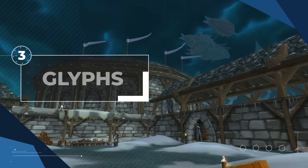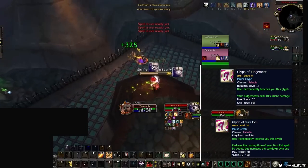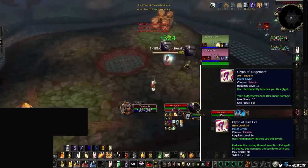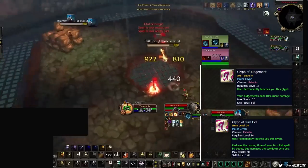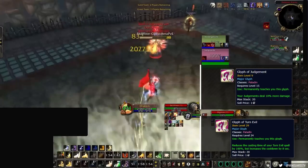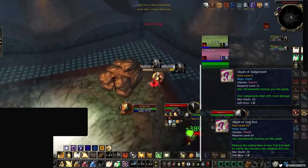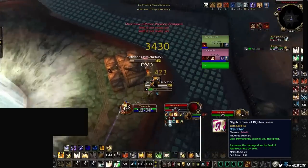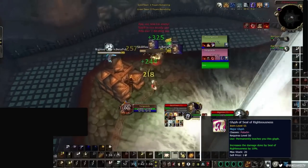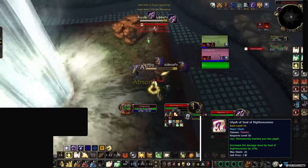Now it's time for glyphs. There are a lot to choose from, so let's break it down. Starting with the major glyphs for both builds, we recommend Glyph of Judgment and Glyph of Turn Evil. Judgment is one of your main damage abilities for both builds due to numerous amplifiers, so increasing its damage by 10% is a big deal. Turn Evil having no cast time means you can CC a DK's Gargoyle or even their pet. Versus warlocks, you can instantly CC their pet on a setup, making your goes much more deadly. For your final major glyph slot in the two-handed build, you'll want Seal of Righteousness — this is your primary seal 99% of the time, and having 10% increased damage on it is massive.